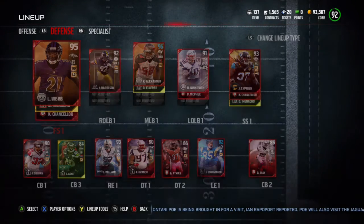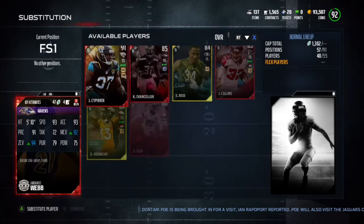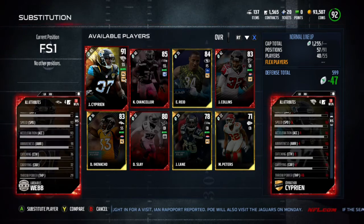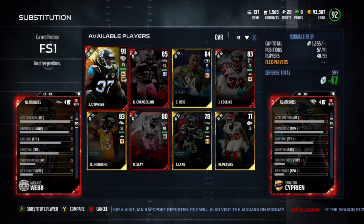And then this free safety with a good 94 zone coverage, 92 man. This guy gets a lot of picks. He's got 76 catching, which is pretty nice.